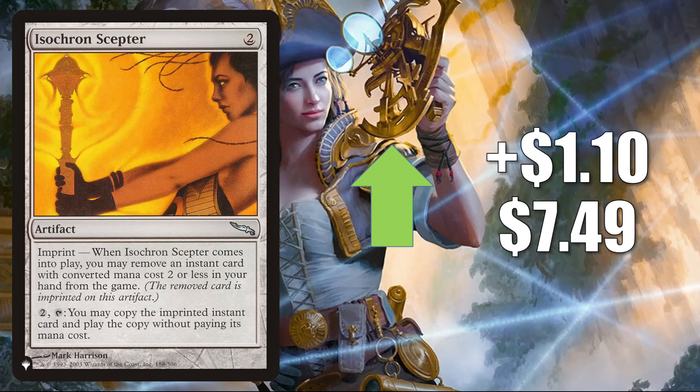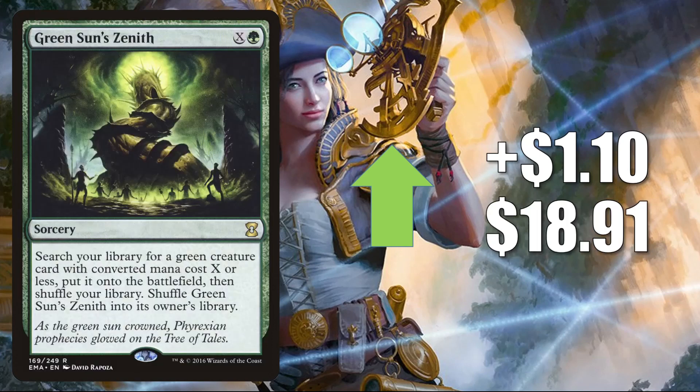Isochron Scepter — the one from the list, also recently reprinted in Double Masters — this copy goes up $1.10 to $7.49, highly played Commander card in Urza Lord High Artificer and more. Gaea's Cradle from Eternal Masters is up $1.10 to $18.91 — actually Green Sun's Zenith — highly played card seeing more play now in builds like Omnath Locus of Creation, Ashaya Soul of the Wild, and more. Also sees a lot of Legacy play in Elves and other decks.